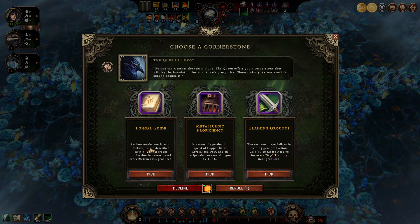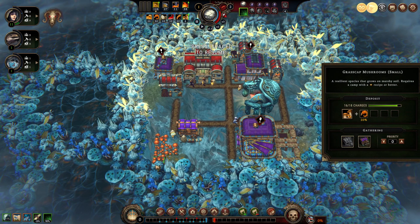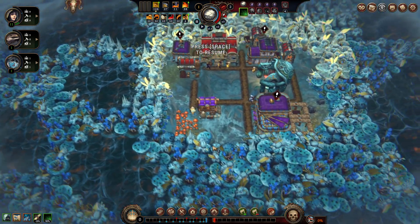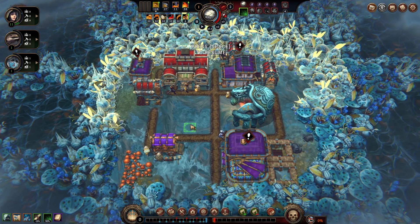Cornerstone time! Fungal guide: ancient mushroom farming techniques — mushroom production increases by one every 25 times it is produced. That's insane! Another option increases production speed of copper bars, crystallized dew, and all metal ingot recipes by 30% — I don't need the speed right now. Third option specializes in training gear production with plus one to lizard resolve for every 10 training gear produced. Since I'm not going to do a lot of farming I'll probably do a lot of exploring. The simple fungal guide gives a nice leg up at the start — I'll go with that.